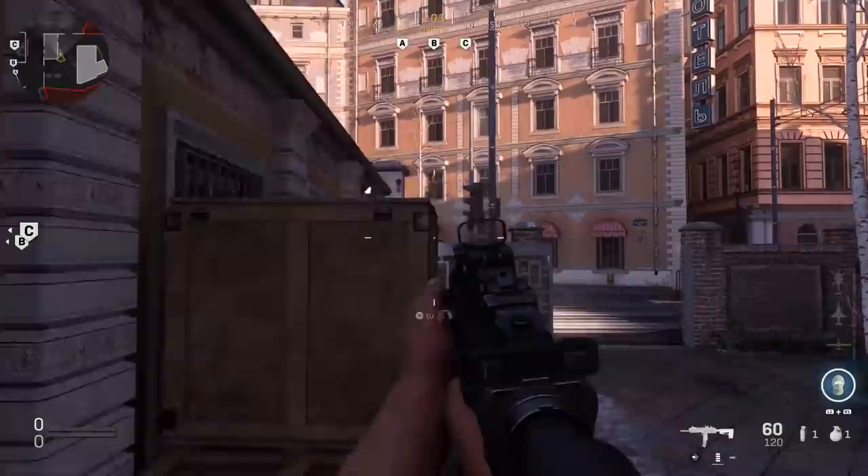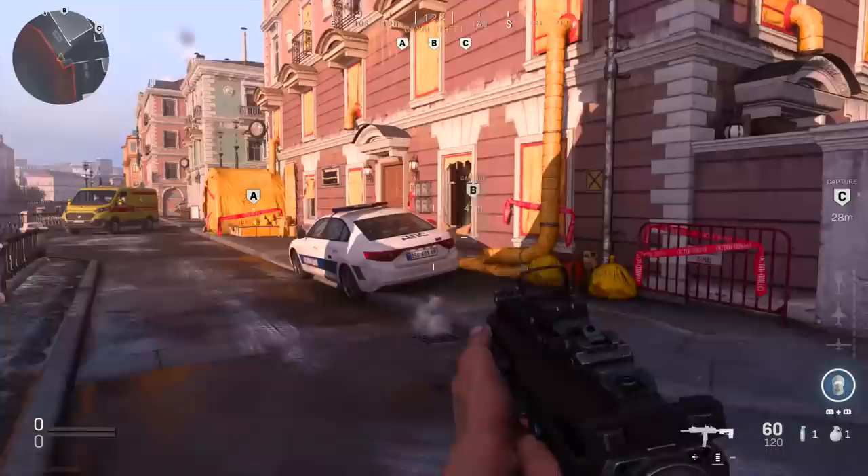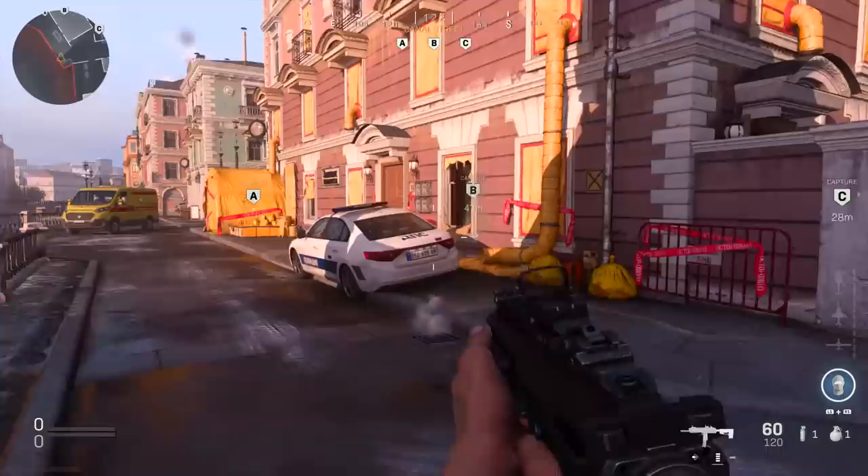Also, for those of you that didn't know, you can jump up on these crates here, and this allows you to get onto the rooftop, which gives you a much better way of getting out of spawn safely. Another thing I wanted to point out — not so much related to being spawn trapped — but this is great for an opening pick, for instance, if somebody's on that position right there, which is quite common.